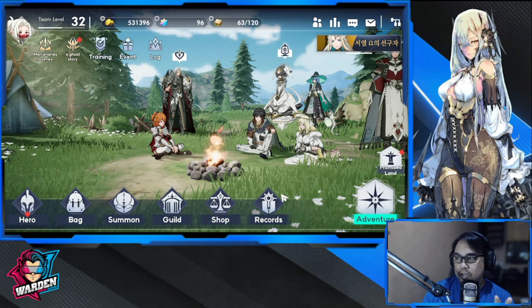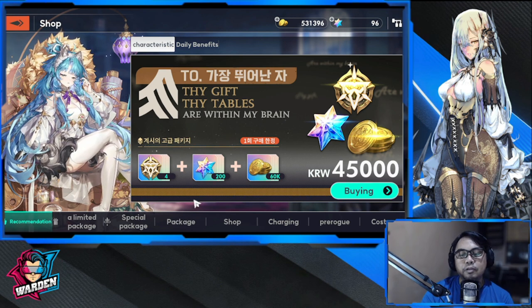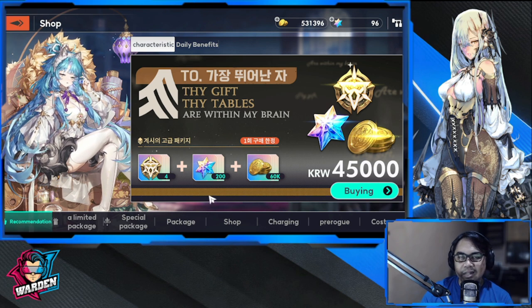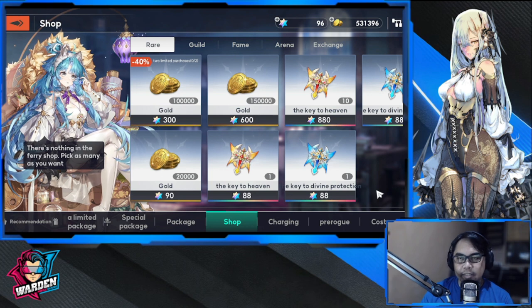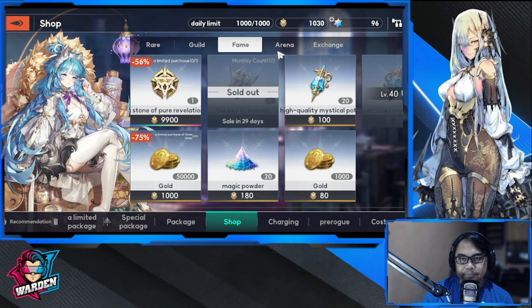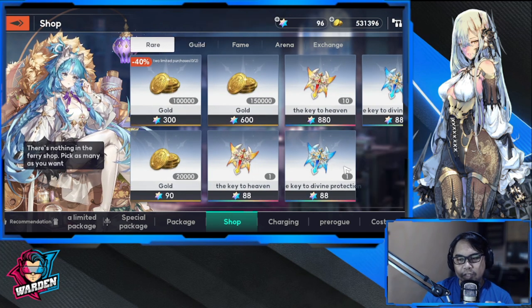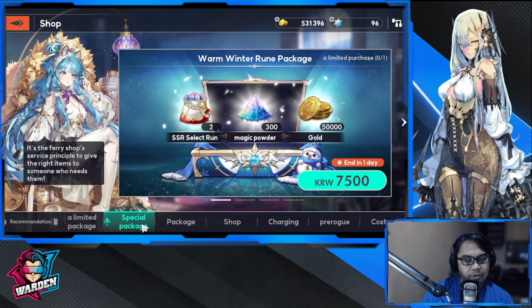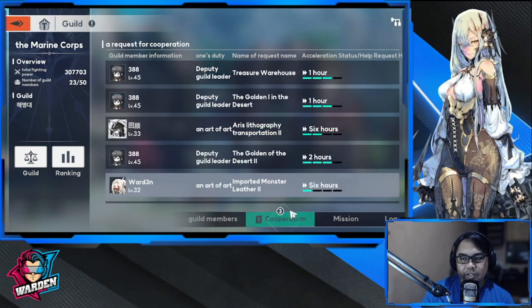The records section is your progression reward hub. The shop is decent but my only comment is it lacks energy options, and I haven't found good value for energy there. The shop is kind of in the middle — you have rare, guild, fame, arena, and exchange sections. They lack small packages; most of their packages are big, and they don't offer much for energy.